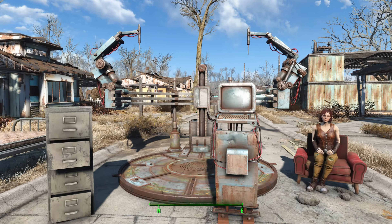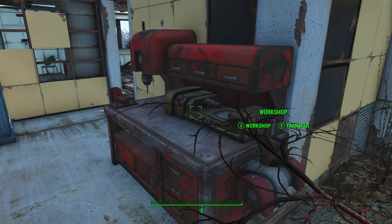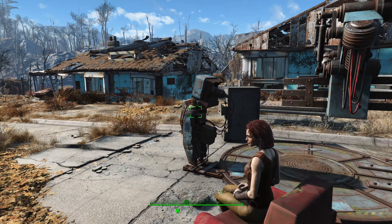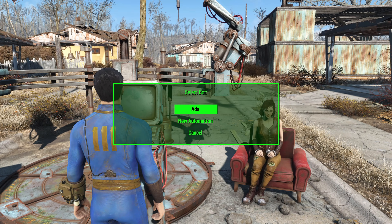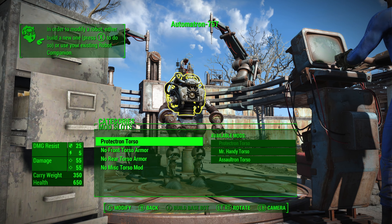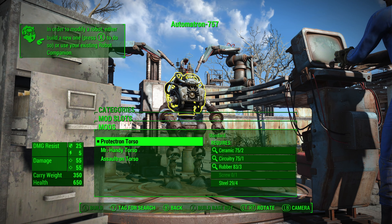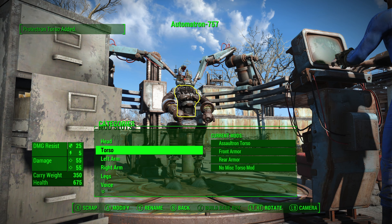The first thing you will need to do is make sure you have enough materials in your workshop to be able to build a new Automatron. I'm going to go ahead and build a new one, go to the torso option, and give them an Assaultron torso. With that, go ahead and exit.